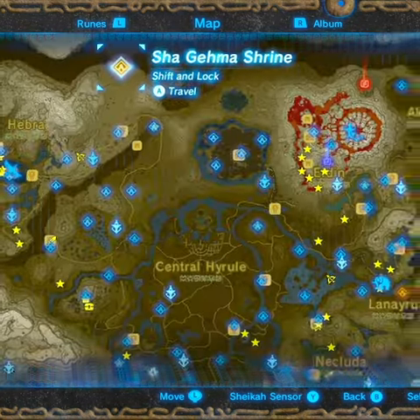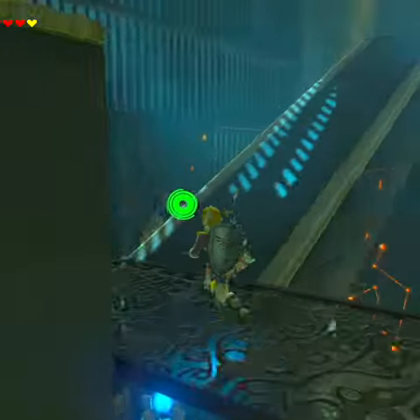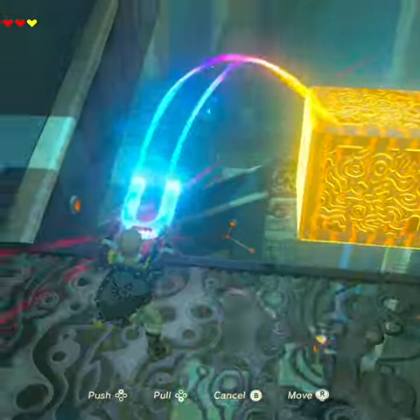We're going to deal with the Shagamer Shrine in this one. It's pretty simple, can be a little bit finicky. First thing we want to do is start heading on up the ramp here with Magnesis equipped. We're going to bring the block along up with us — it's just been dropped, so let's re-acquire that.